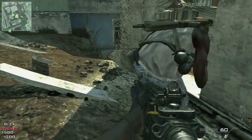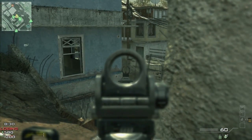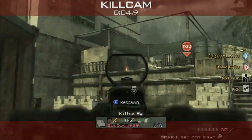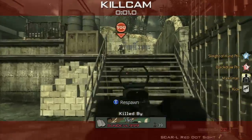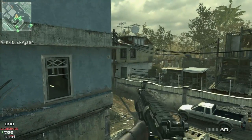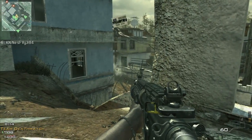High ground is definitely preferred over a low vantage point, but remember that the more enemies you can see, the more enemies can see you. It's important that you stay in motion. The kill cam is the great equalizer — it shows enemies where you were hiding when you killed them, so it eliminates the ability to camp out and get kill after kill. Once you knock off an enemy, get somewhere else.